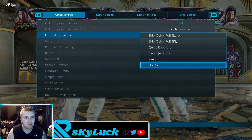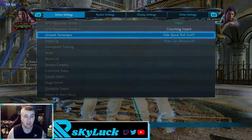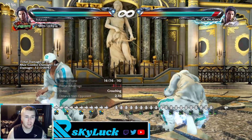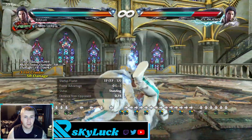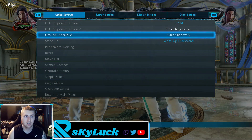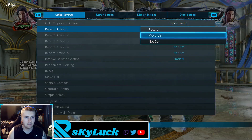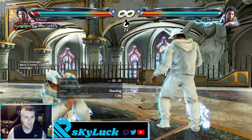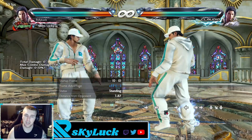Let me check whether they can roll and block the down 3 — I'll try to test it. Let me double-check by getting the opponent to do it to me.